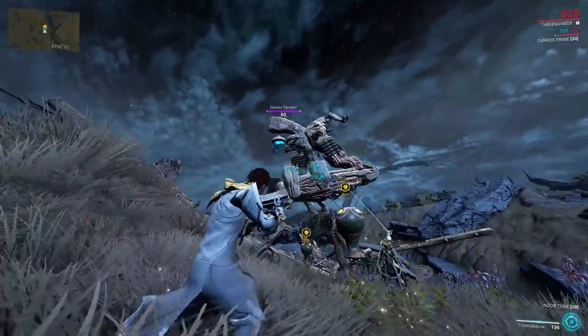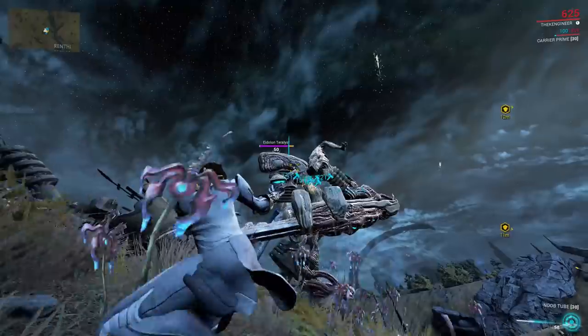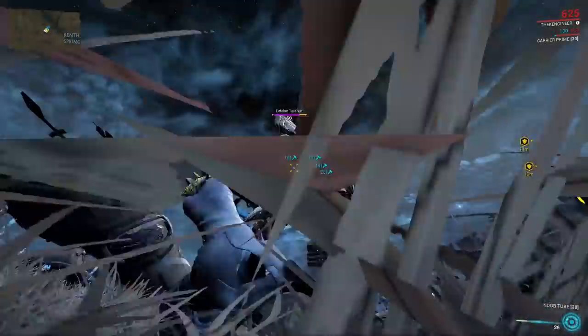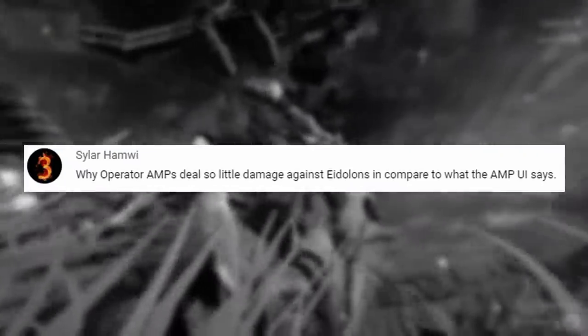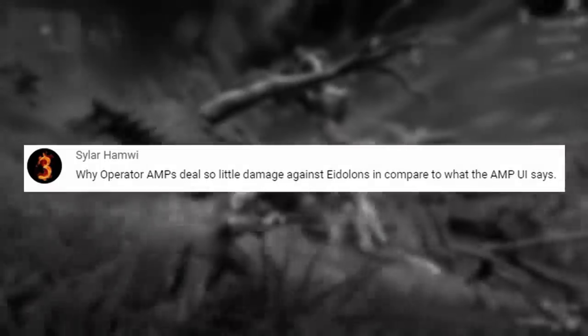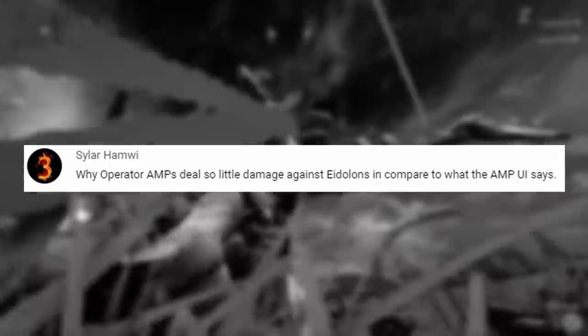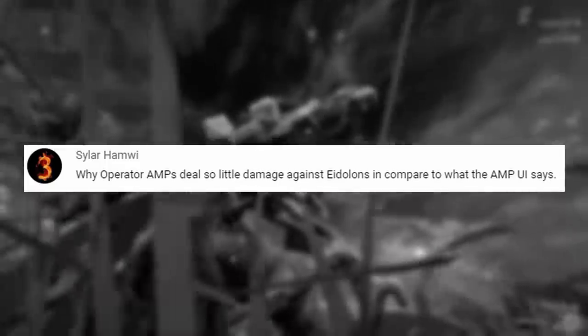Now, in this community post a number of people mentioned Eidolons, talking around strategy, amp choices, that sort of thing. But one post stuck out from Sylar Hamwi asking why operator amps deal so little damage against Eidolons in comparison to what the amp UI says. That's a good question with a relatively simple answer, but strangely enough it's not covered correctly on the wiki.